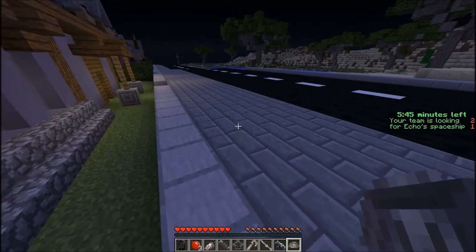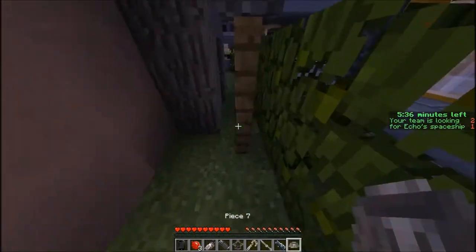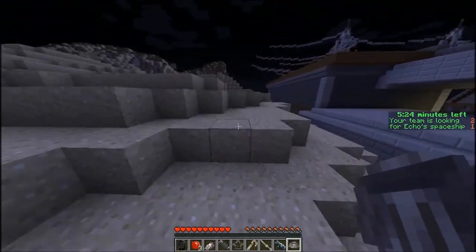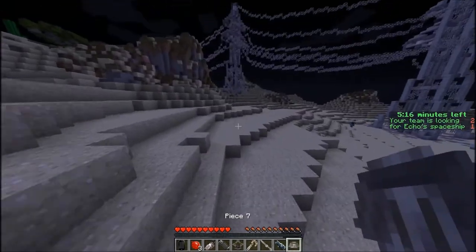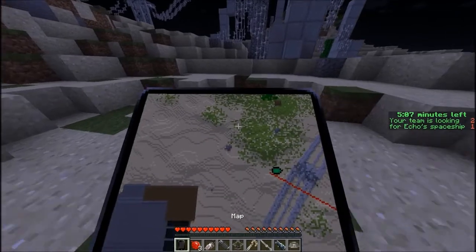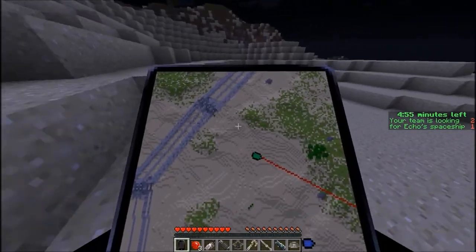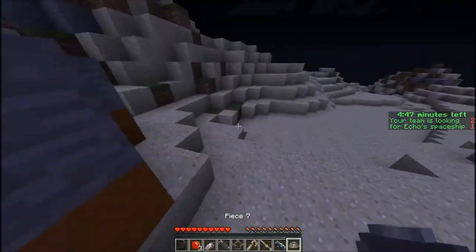My teammates have basically found everything, so now we have to find Echo's ship. I want to do that — I want to find the ship since I didn't get to do much. My teammates better back off because I want to actually find the ship, that'd be really cool. This little blue part looks really pretty cool. This is encouraging me to really want to see the movie — alien movies are always the good ones. I'm the one looking the wrong way, my teammates are right.